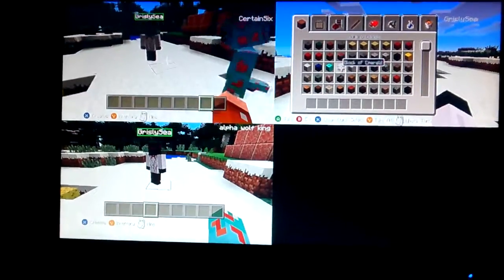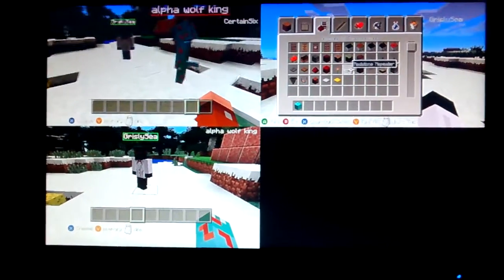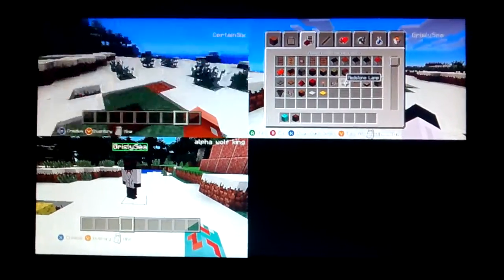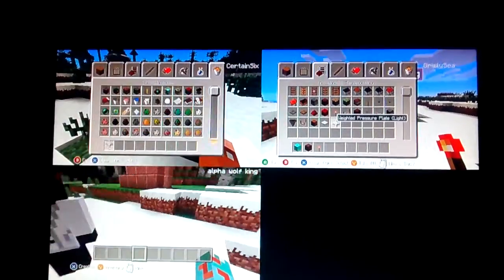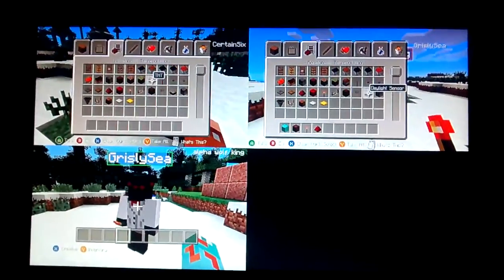Okay, I'll tell you all the items you need to get. Block of choice, whatever you want — I'm going to say a block of diamonds. Then you're going to need a redstone lamp, some redstone, a redstone torch, some daylight sensors, and redstone. That's exactly what you need: redstone and a daylight sensor.